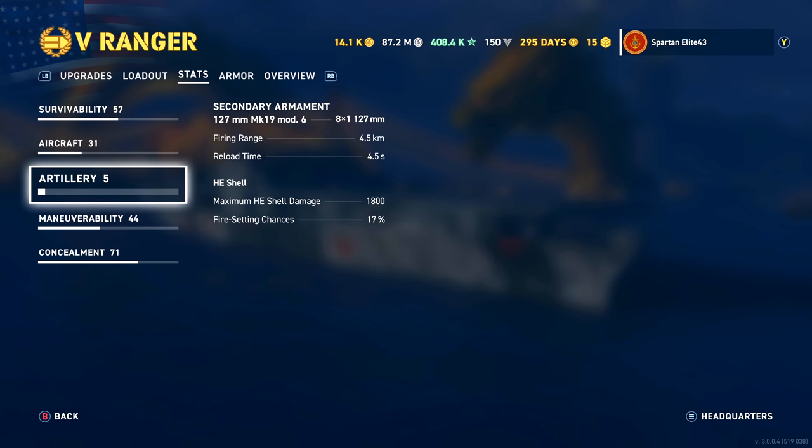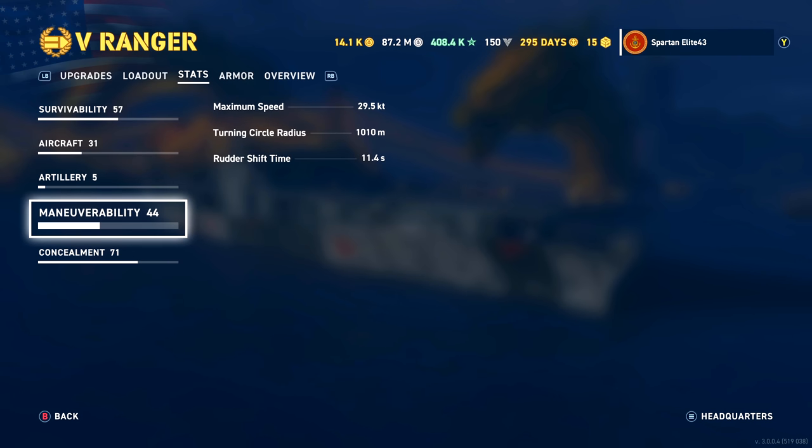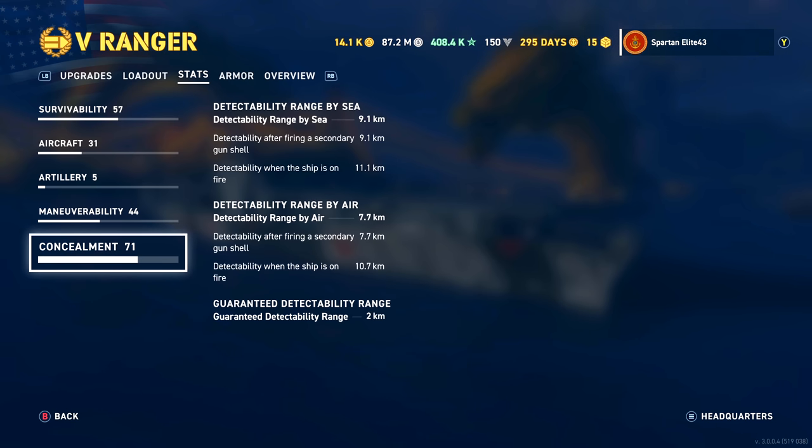Looking at our artillery, we have eight 127-millimeter secondaries that reach out to 4.5 kilometers. Reload time is 4.5 seconds, maximum shell damage is 1,800, and they have a 17% chance to set fires. Maximum speed is 29.5 knots. Turning circle is 1,010 meters. Rudder shift time is 11.4. Concealment is 9.1 with our current build, so not particularly sneaky for a carrier, but still pretty sneaky overall. Detectability when on fire is 11.1, detectability by air is 7.7.